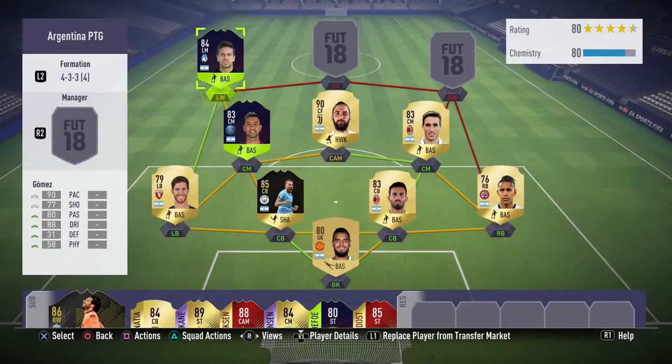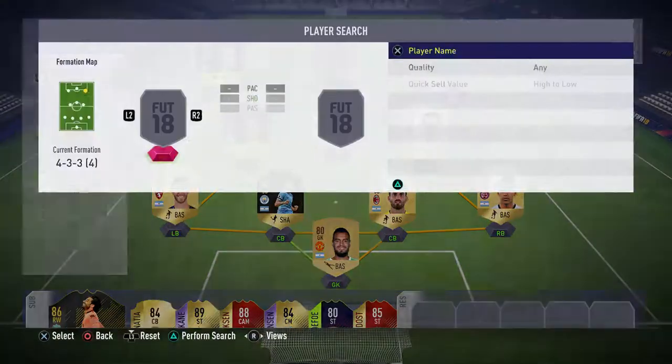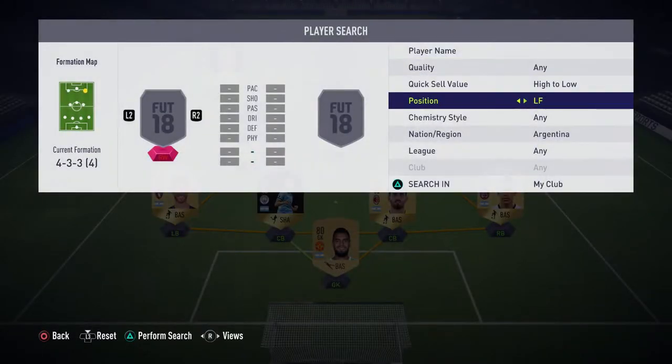Moving on to the left wing position, we have gone with another Path to Glory card and that is Alejandro Gomez, at 98,000 coins at the time of recording. He's got 90 pace, 88 dribbling, 80 passing, 77 shot, four-star four-star with high attacking work rate. He didn't pick up any goals in the five games we played but managed to pick up two assists. The only downsides to this card are his physical and his height - everything else is amazing.